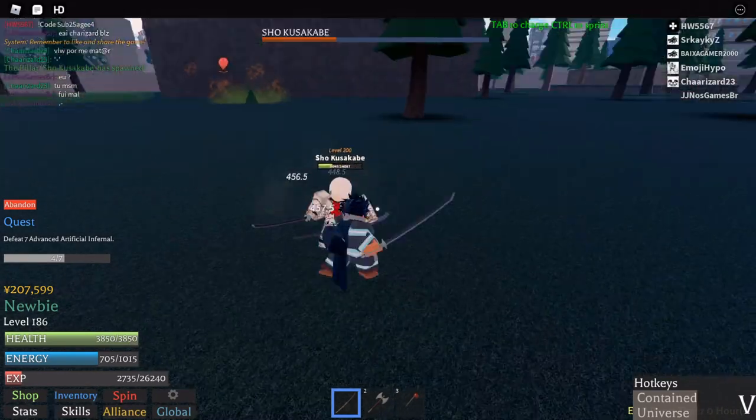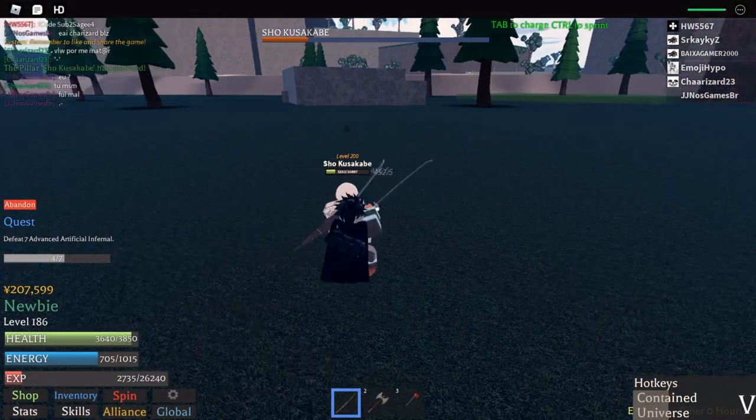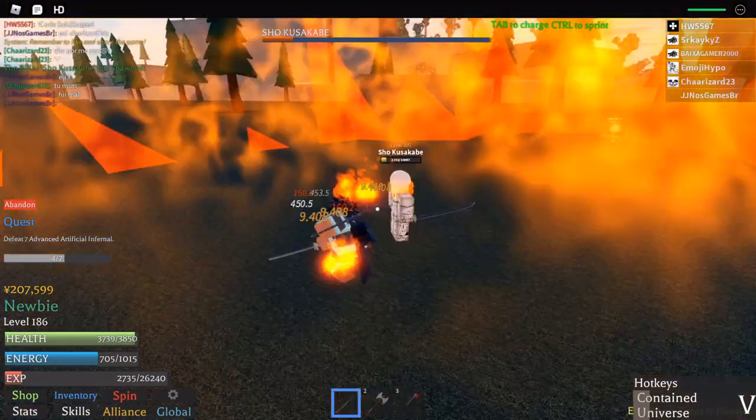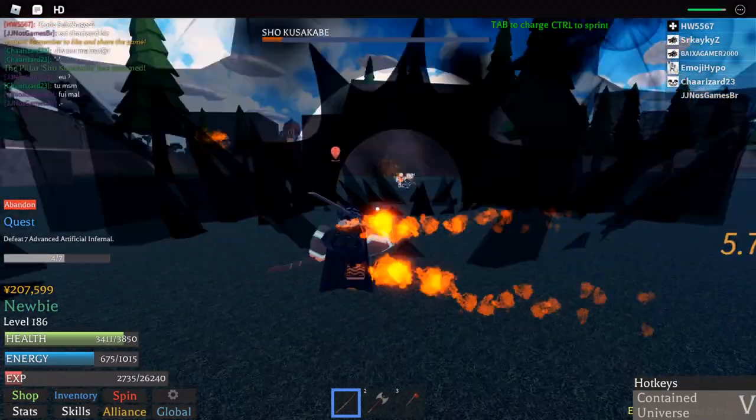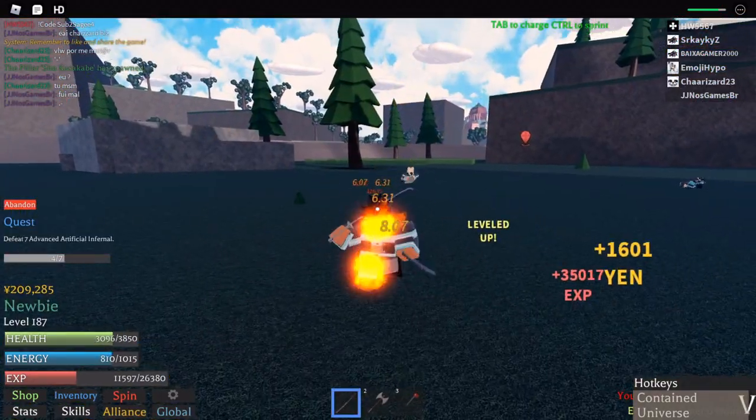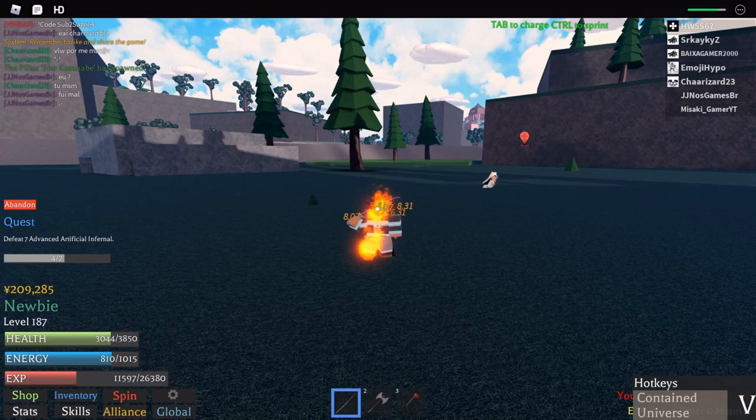If you die then you can come back and do this again — you will do a lot more damage and Sho cannot teleport behind you and use the contained universe skill. Another tip is to use block: if he uses any skills, press F to block and this will halve the damage you take.